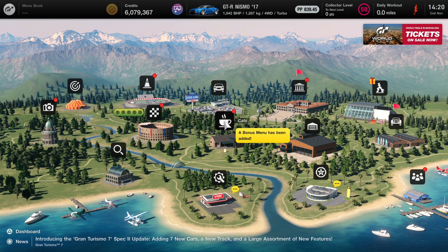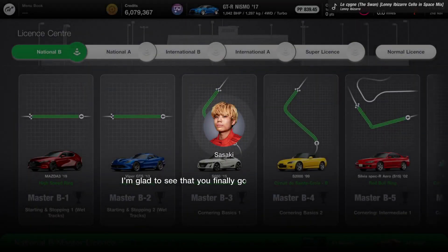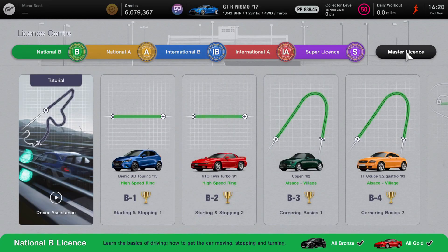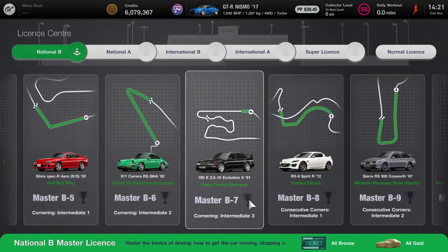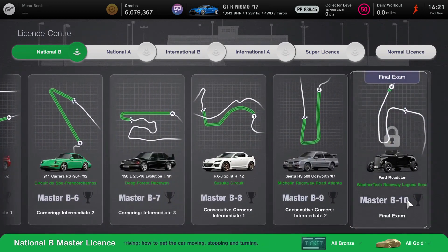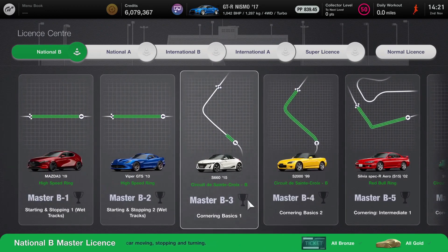Oh my god, everything's been updated. I'm going to cry. There are red dots on everything. I'll do the licenses first — I'm just going to go from the top, go down. A master license, and then the normal license is still here, and then master license. So we've got another 50 license tests, and that means we get more cars and more tickets — that is amazing. I love licenses.